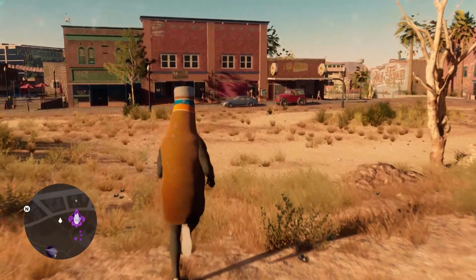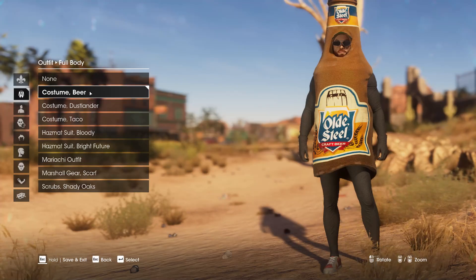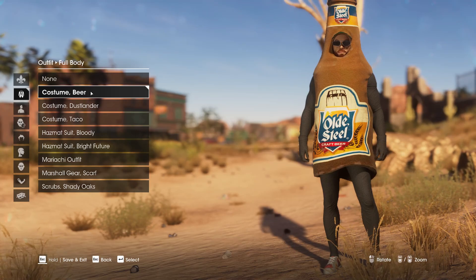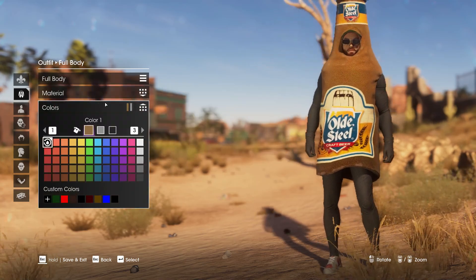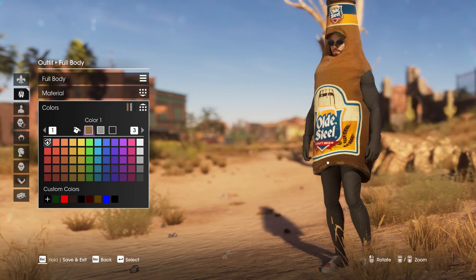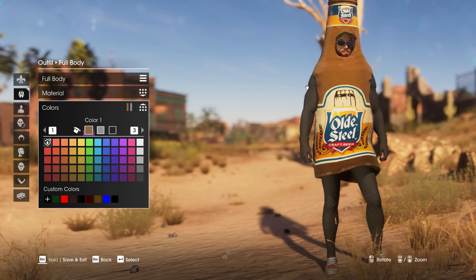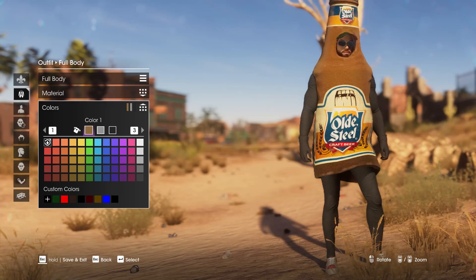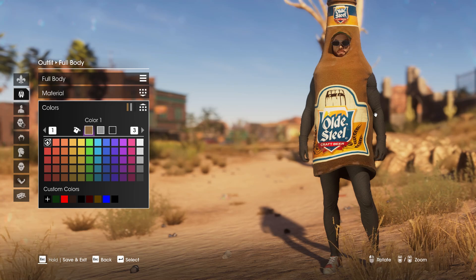I'm going to show you where those historical sites are and how to complete each one of them, and once you've done that you'll get this item. This one can be found in your character customizer under the outfit full body section, and once you do that you can find 'Costume Beer.' As far as customization goes, you can fully customize all of the colors — pretty standard for unique items in the game. I like that it's called 'Old Steel,' which is a reference to both the historical industry of Santo Aleso in the game and old-style beer in real life — a fun dual-layered reference.